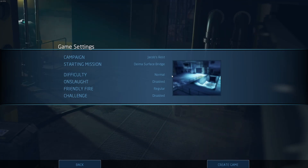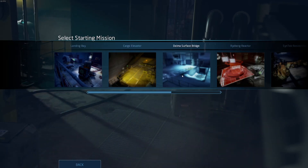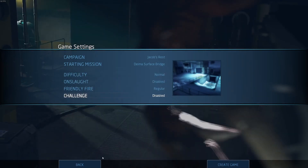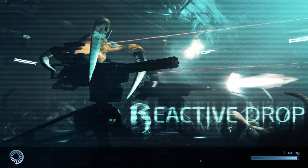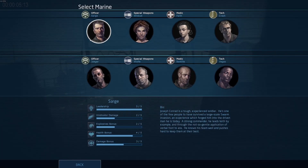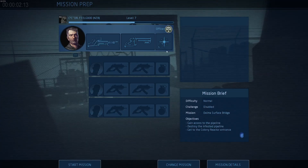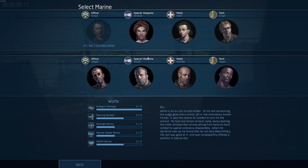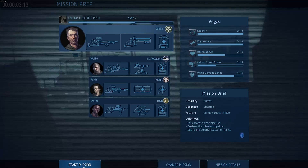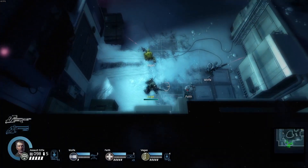In the original video, presumably linked in the top right corner, we played through the first two parts of the Jacob's Rest campaign - the Landing Bay and the Cargo Elevator. Today we're starting on what I'll guess is the Dama Surface Bridge, on Normal difficulty. We're creating a game - this isn't online even though it was designed to run online, but that's okay. I like to play as Sarge myself. This is my usual group, so let's get this started. It loads in very fast, which I like.